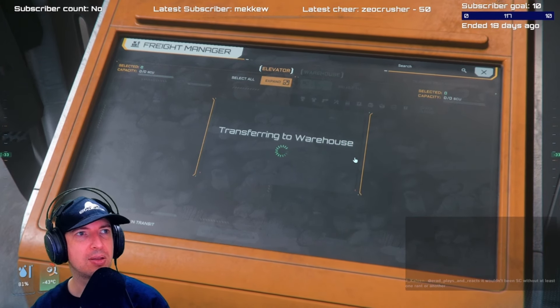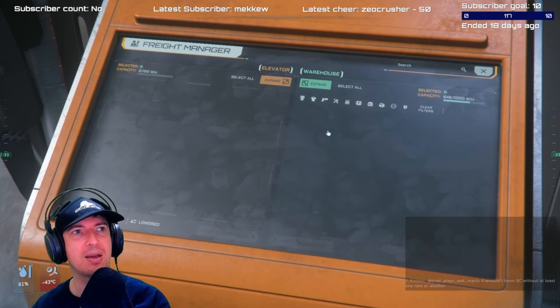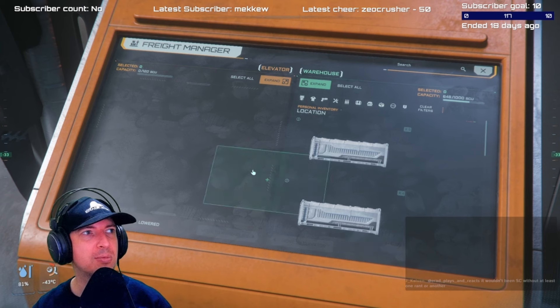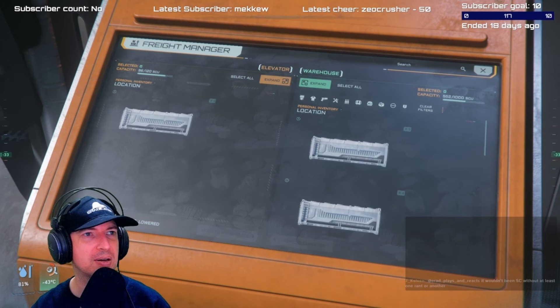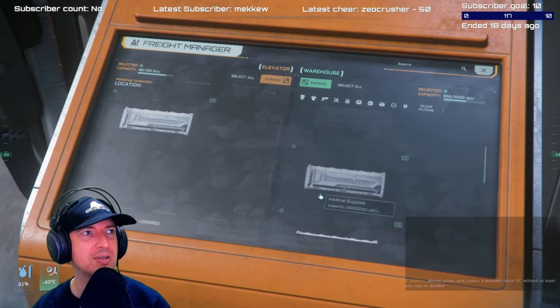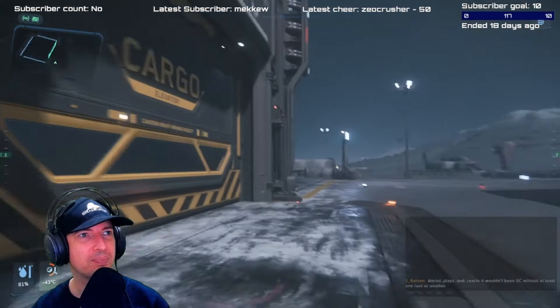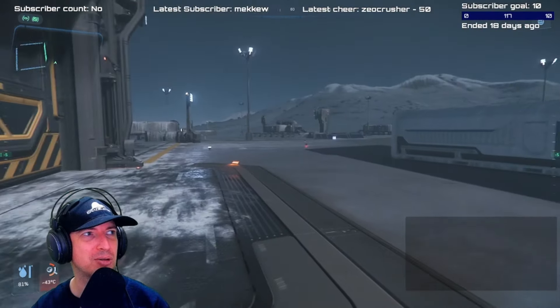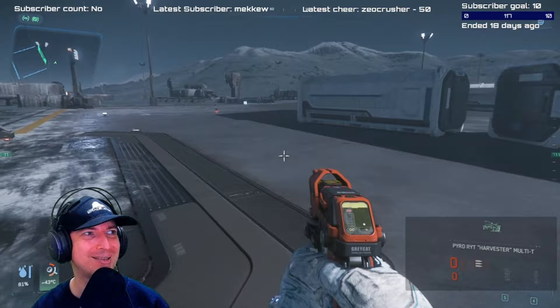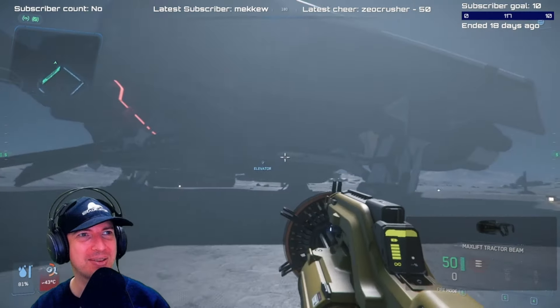We'll put the freight elevator back down, get some more cargo, and then transfer some of that cargo outside. There we go — four containers, 96 SCU. That's going to be quite a lot. I'm going to have to repeat the process over and over again. I'm probably going to edit this out so you don't have to watch it, because it's probably going to be quite annoying.